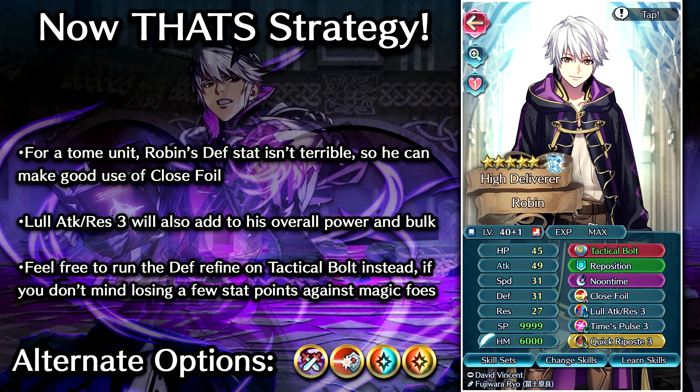These two high investment builds are going to be at your own discretion. Personally, I still think Robin is pretty mid, and if you want a Tome unit with colorless-type advantage you're probably better off using a different unit, like Sophia — who we also got from the Fae Pass — for example. So just keep that in mind. Even though this Robin isn't too shabby, he's still pretty mid overall even with the Resplendent bonus. If you plan to build him with high investment skills, you're pretty much going to be doing so because you like him as a character, as opposed to him being some super awesome unit.